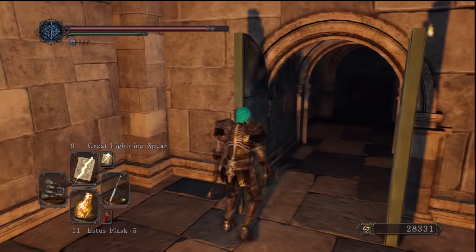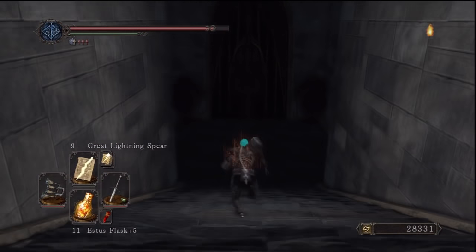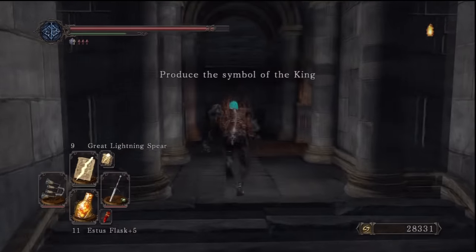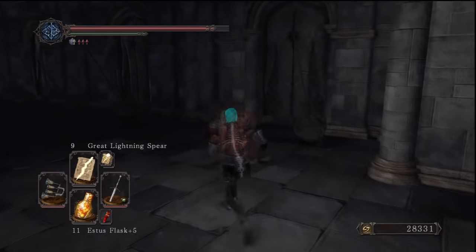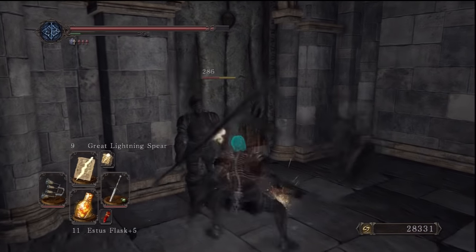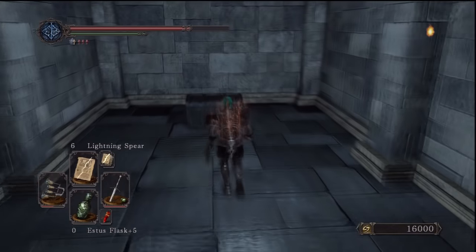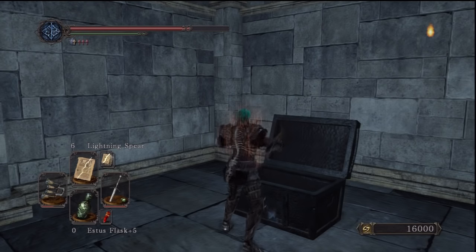From here we can go either left or right. If we go to the left from the bonfire, we're going to find a door that we need the King's Ring for — so don't worry about that; we'll be getting there right at the end of the game. Now we're going to go to the right from the bonfire. This is probably one of the most confusing rooms in the game if you want to get everything. Basically, all these doors open by the soul of an enemy — meaning you have to kill one beside each door. And at the end, you've got to kill some beside the statues to open the other doors.